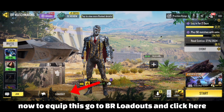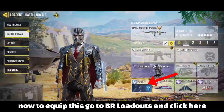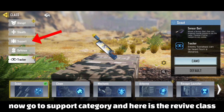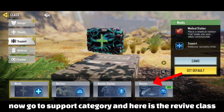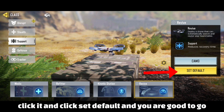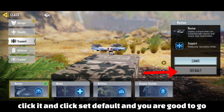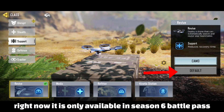To equip this, go to BR loadouts and click here. Now go to the support category and here is the revive class. Click it and click set default and you are good to go. Right now it is only available in season 6.